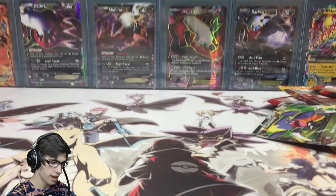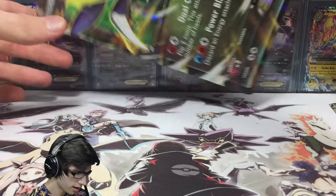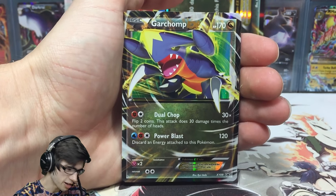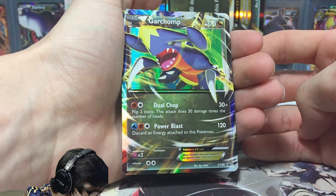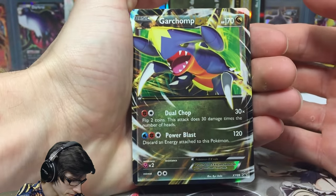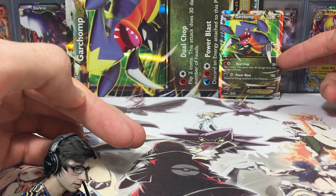Let's knock this camera down and go through everything. So there's the jumbo — it's pretty big, like as big as my hand, so we'll put that to the side. We got Garchomp EX with 170 HP, Dual Chop and Power Blast. Power Blast says discard an energy attached to this Pokemon — so that's a pretty meh attack. It's promo number XY-9, so pretty early on, released in between the XY base and XY Flashfire series.